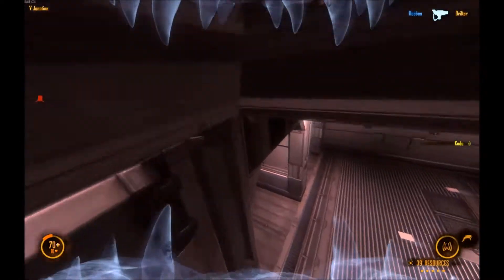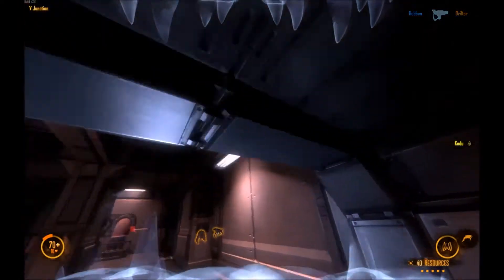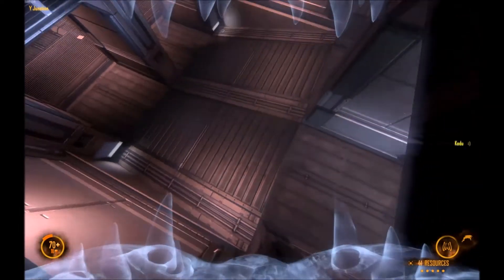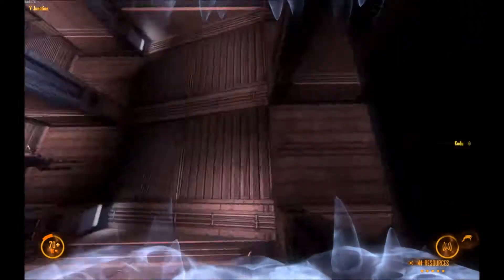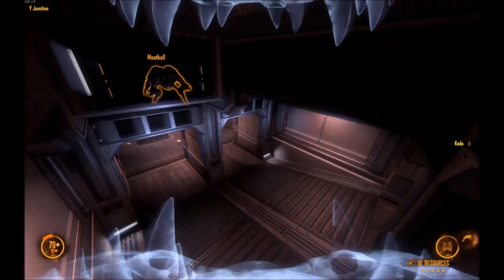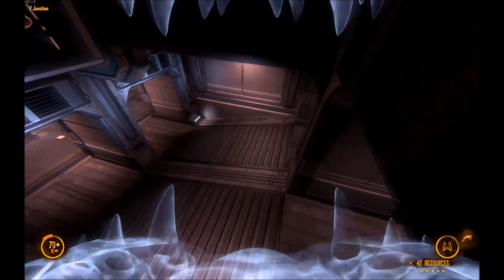Alright guys, they're massing a ton up in Nano — they got a whole base set up there, they got OBS, they got everything. So what we're gonna do is keep hitting Skylights, try and make them pull out of Nano, and if they pull out of Nano, we're gonna take it and then push them and win.